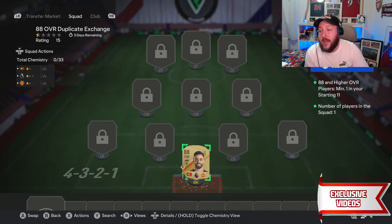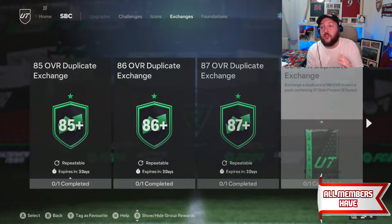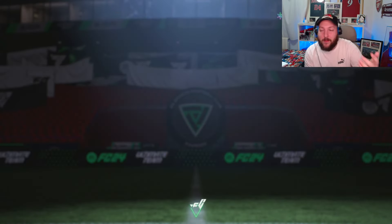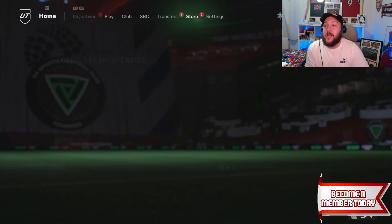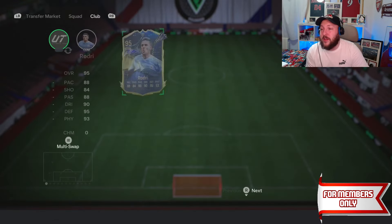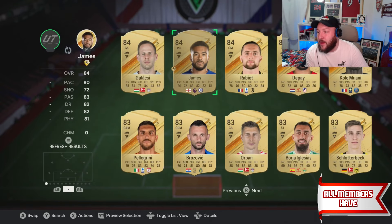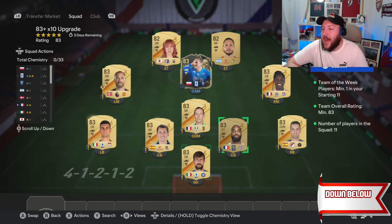Pop the duplicate in and send it. Always make sure you're recycling your duplicates — go back into the store to your unassigned items. For example, we've got Bruno Fernandes and two other players like Busquets and Acerbi as duplicates. Bruno Fernandes going into that SBC is going to give us 27 golds back, which gives way more upgrades. We're going to go ahead and put in Busquets and Acerbi, then recycle them back into the club — always recycle, never leave a card behind. That's the most efficient way.